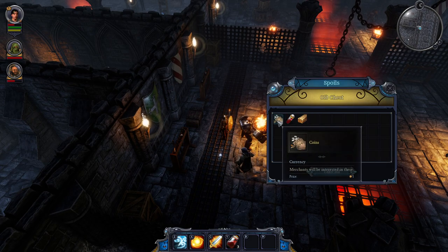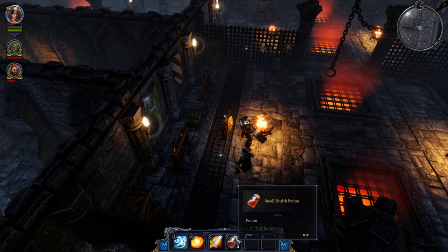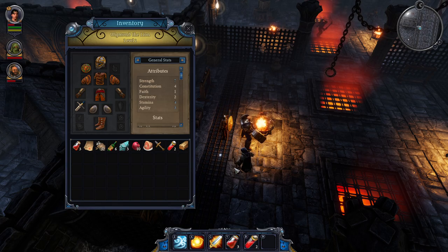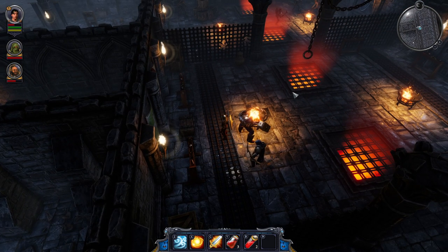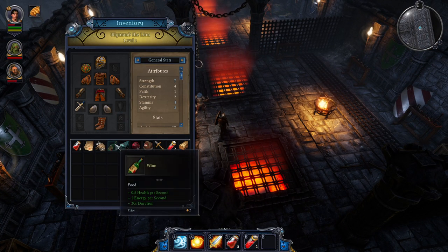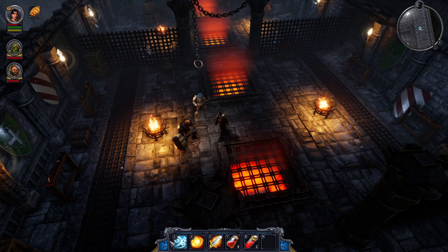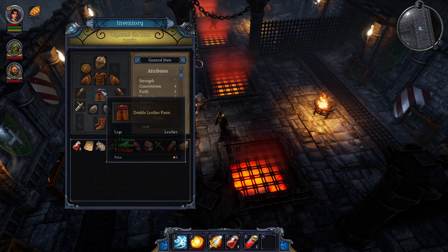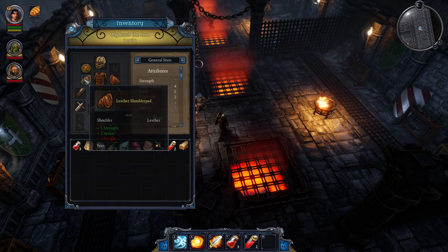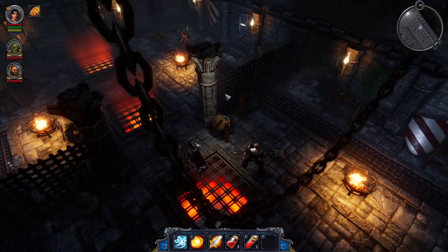Got some coins, a healing potion, and a wooden beam. Nothing more dungeon-crawly than wooden beams. Let me put the better healing potion on B. Let me eat — wine gives me more energy, which I think I use for abilities. All this stuff plays into the weight system — the big sword is 4.5 weight versus 1.1 on the little one. We can swing the small one faster, but I think it's probably best to have the big guy.